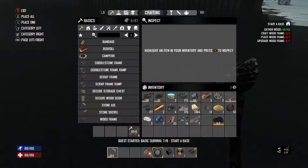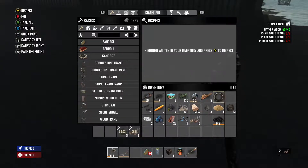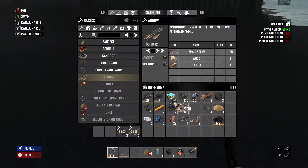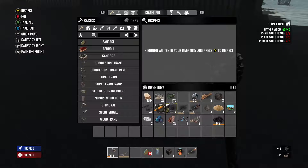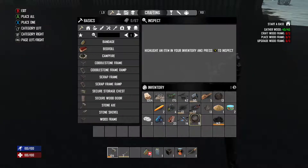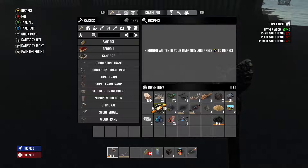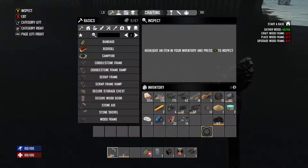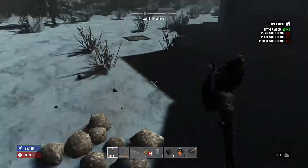We'll equip the bow and clear out inventory a bit. My routine: in my first row I like to keep a little wood, stone, fibers, and iron at all times as the first four items. Then normally arrows go next. I'll keep the 44 mag cylinder because one upcoming quest involves going to the trader. Everything else can sit where it's at.